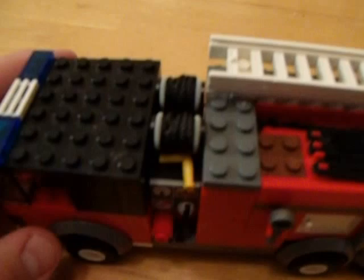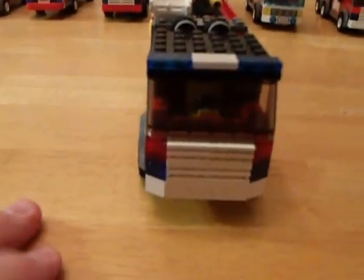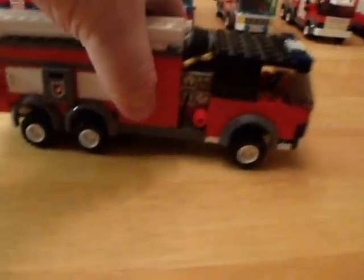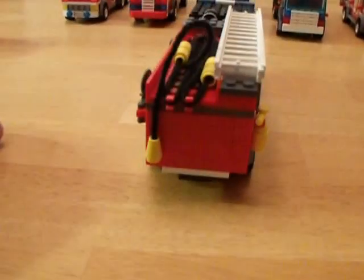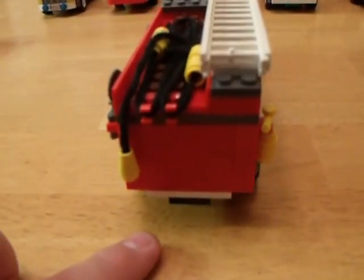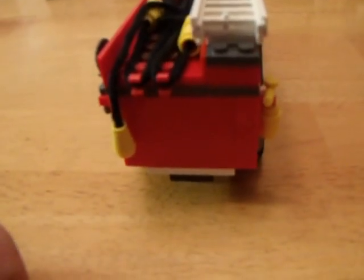It has a ladder, and some hose reels. Here's the front, here's the other side, and going rearward back. The reason the hose is hanging off the edge is so when the firefighters get to the scene, they can just pull it right off the truck — they don't have to reach for it.